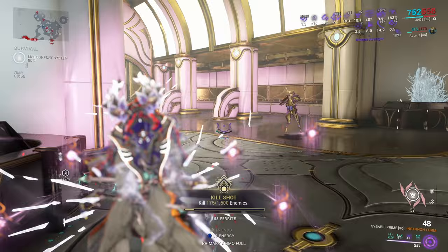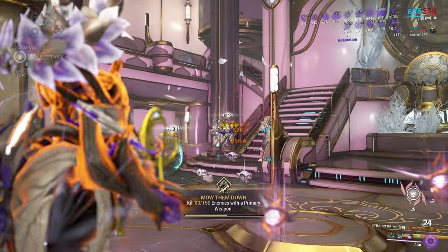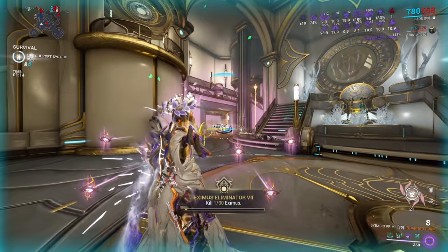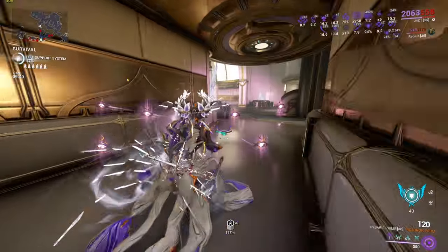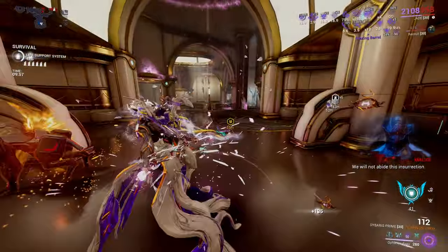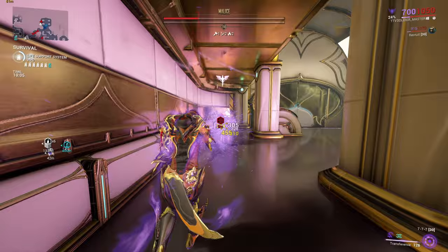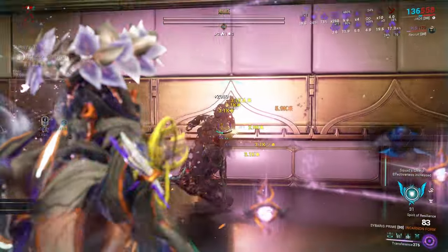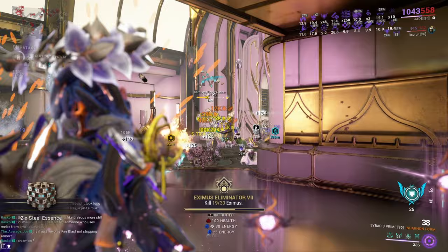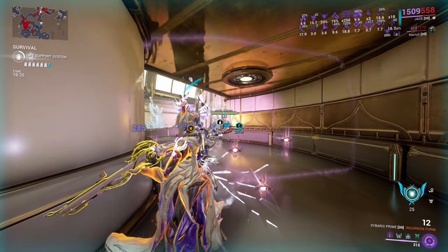The weapon has really good ammo economy despite the four-burst fire. There was a 120-something red crit — really nice to see. It does very well against basic enemies. As for the acolyte — I went for the ten-minute one instead of the five-minute one, which I regret. It didn't take long to kill it, outside of it putting a mag bubble on me which slowed things down slightly. Two Argon drops there — and it performed quite well on the ten-minute acolyte.